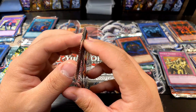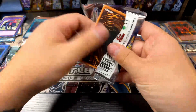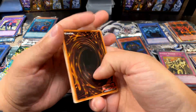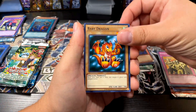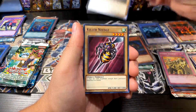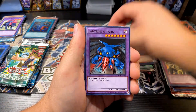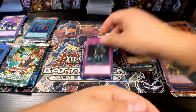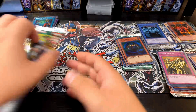Let's keep going — hopefully I keep getting more cards I need. The pack trick seems to work sometimes. Baby Dragon, The Bistro Butcher, Gazelle the King of Mythical Beasts, Killer Needle, Gaminari Attack, Niwatori, Labyrinth Tank, Empress Judge, Robin Goblin — Metal Raiders, only one card I needed but that's still cool, that's fine by me.